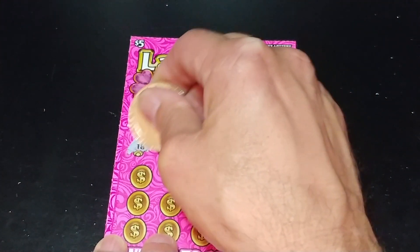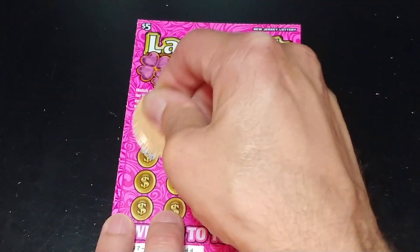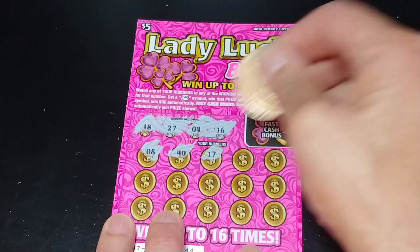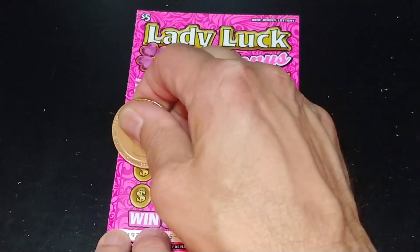We are looking for $18, $27, $4, and $16. And we have an $8, a $40, $17, $30, and a $12. So nothing in the first row.